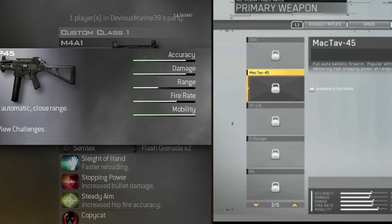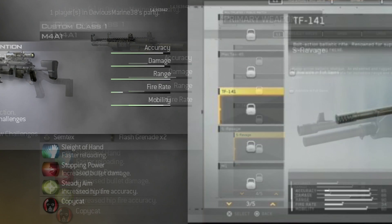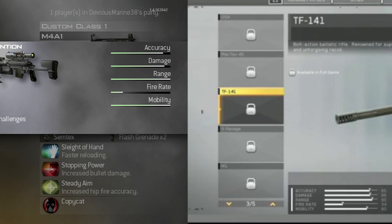I just thought it was really interesting that they're bringing these guns back. They look pretty similar, and some things are different on them, obviously, because they're bringing it from PS3 and Xbox 360 to next-gen consoles and PC. So the graphics are going to look a lot better, and I figured we'd take a look at the stats because that's one big factor — are they still going to act the same as they did in the old game, or are things going to be changed?